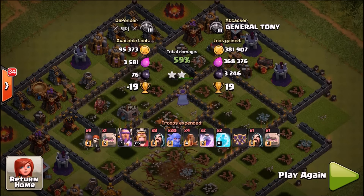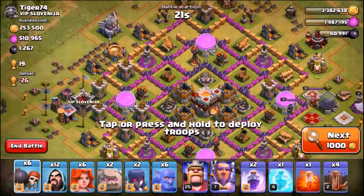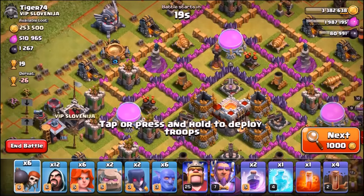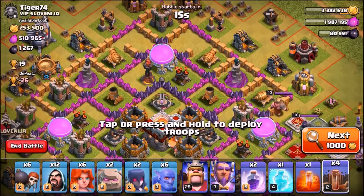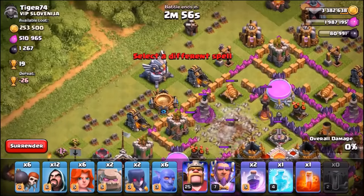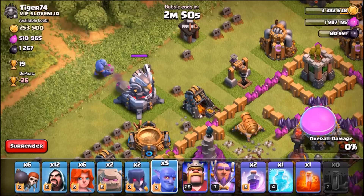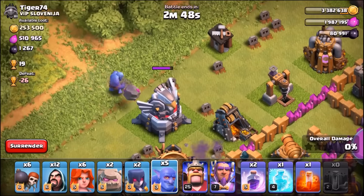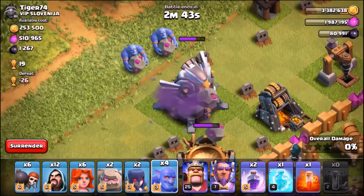Now it's time for the live attack. The army has been changed up — it's going to be six Valkyries, two Witches, six Bowlers, two Golems, loads of Wizards, and the heroes — no Queen again, don't forget hashtag gem the Queen. We're targeting the Eagle Artillery, and check out this base — he is literally offering the Eagle Artillery up front on a plate for us.